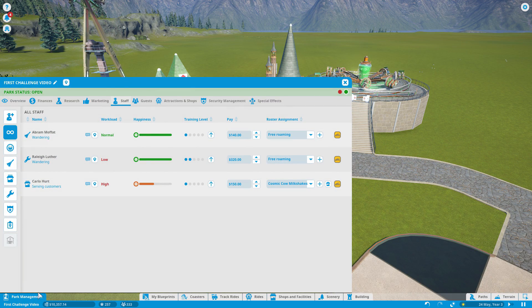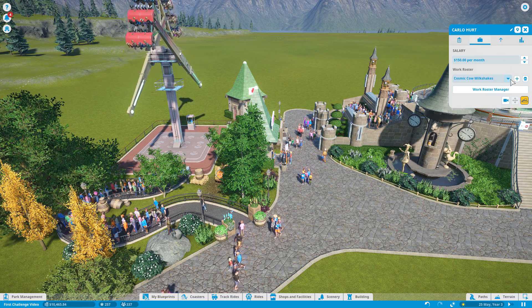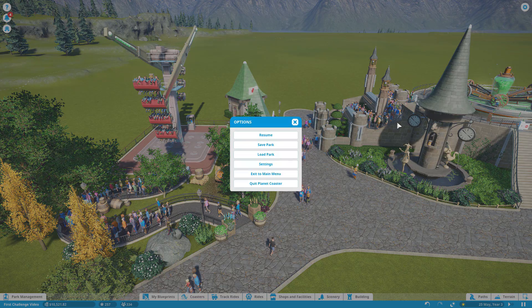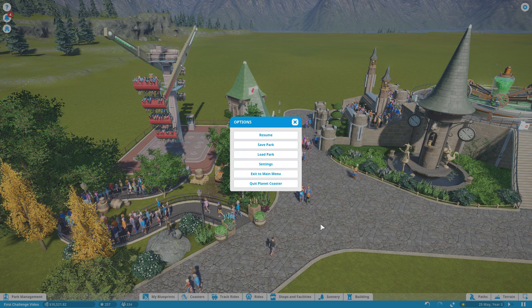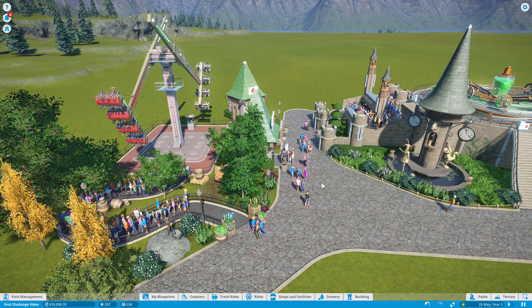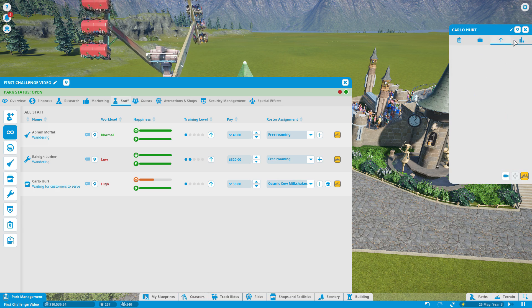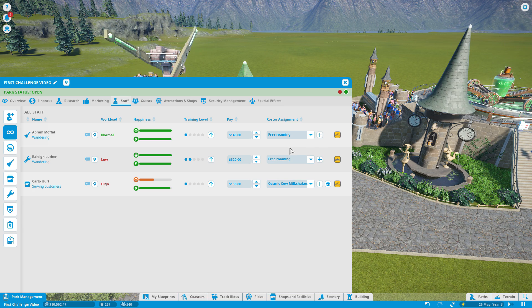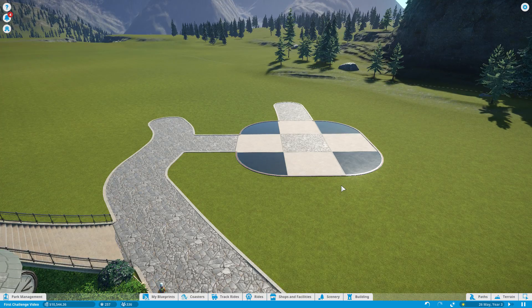First of all, our staff can now get a staff room and you can manage their attributes. There's a place where you can change attributes — just click apply or okay and go from there. We've now got energy levels showing on staff members. You can get staff attributes and manage them a bit more than before, which is a really cool addition to the game.